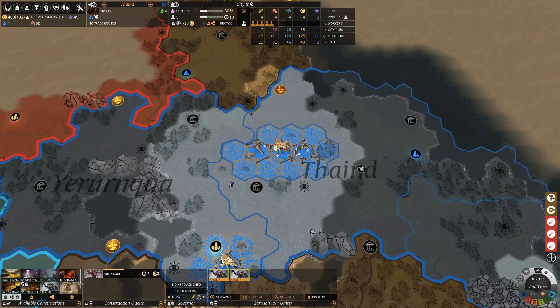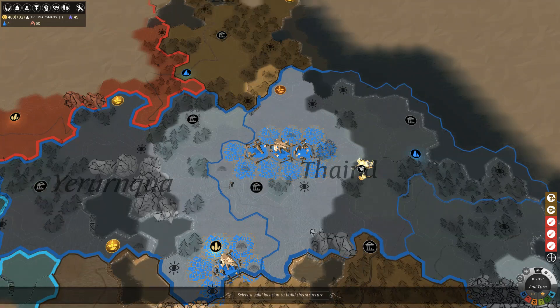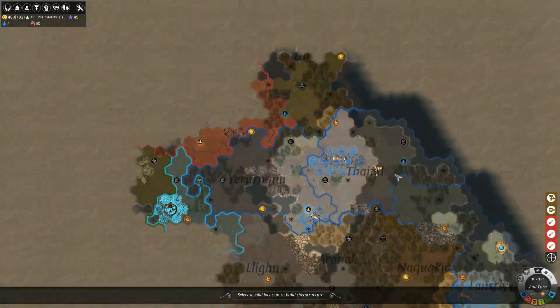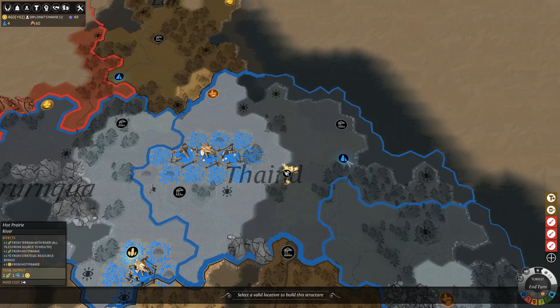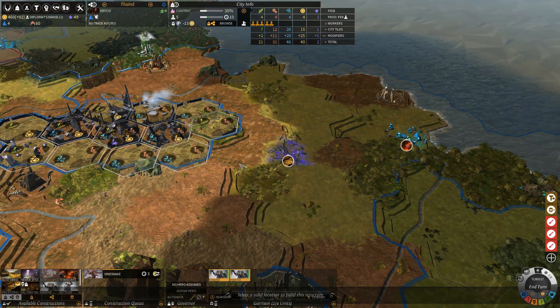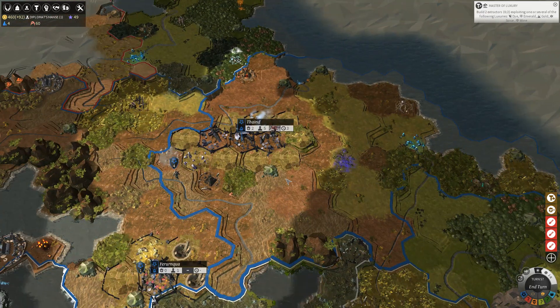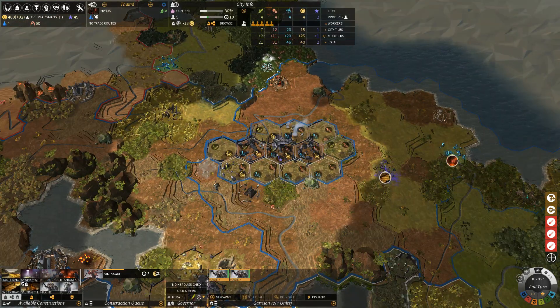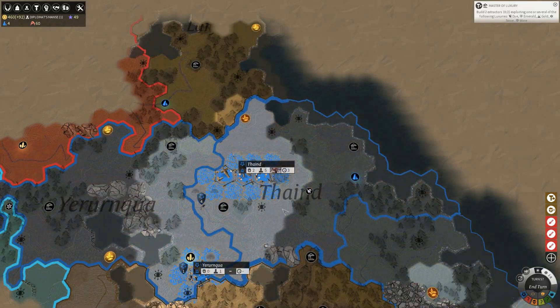In the meantime, I wasn't really sure about this before, but I might just be able to build an extractor — yeah, I could build an extractor here right off the bat, but I can't cap this location for whatever reason. Both of these locations are outside of the fog of war, which is kind of weird. There are different types of reactors for these locations.